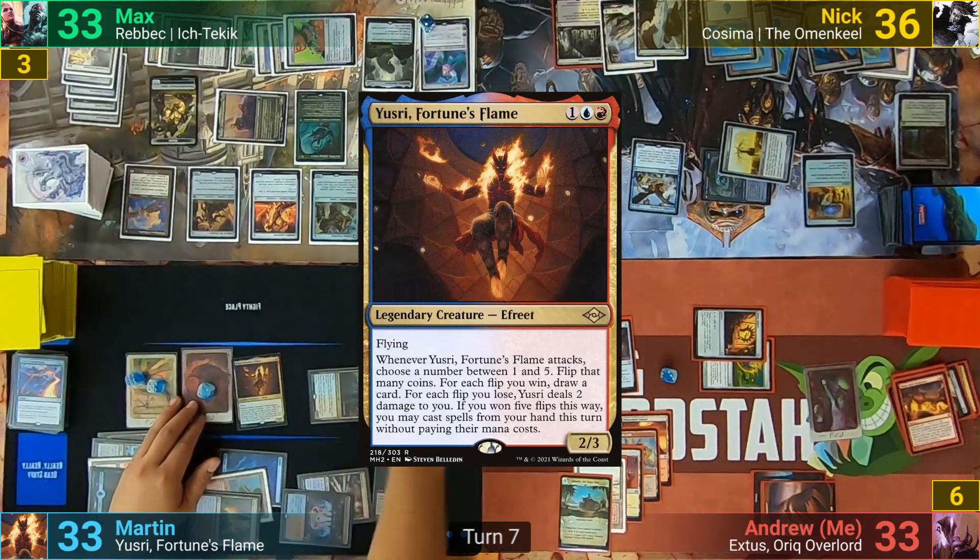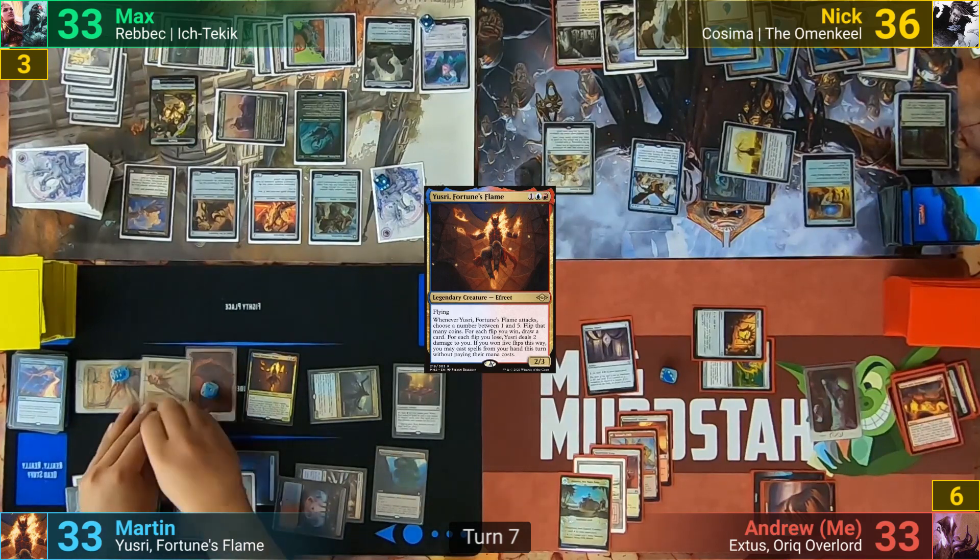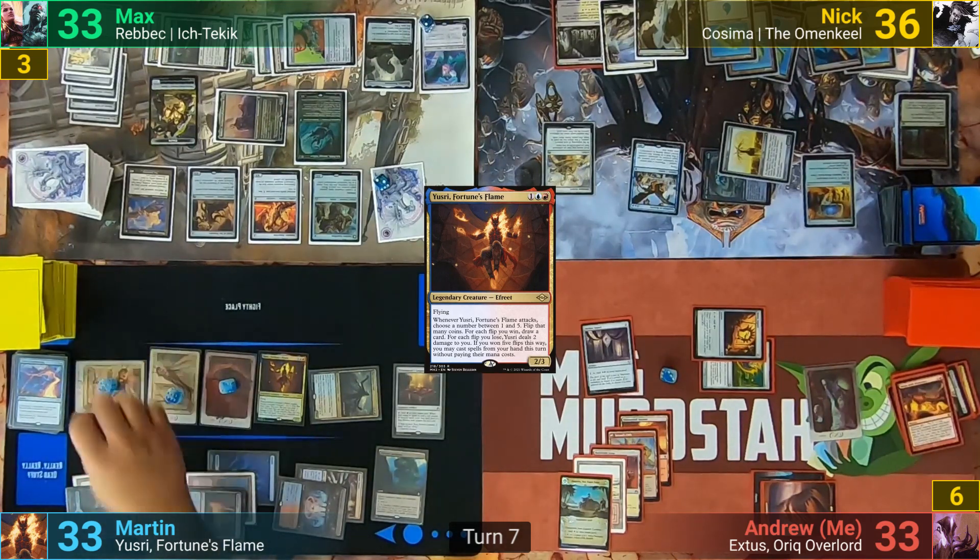Martin moves to combat, swinging 6 of his tokens at Ugin, which has Max blocking 1. Ugin is then taken out as the insects eat him alive, and Martin passes to Max.